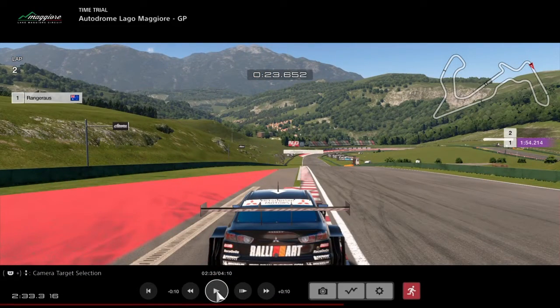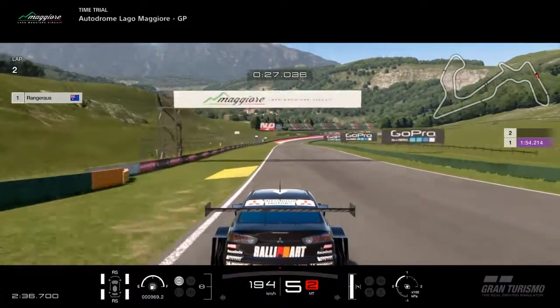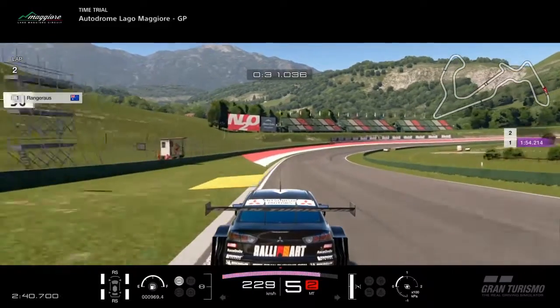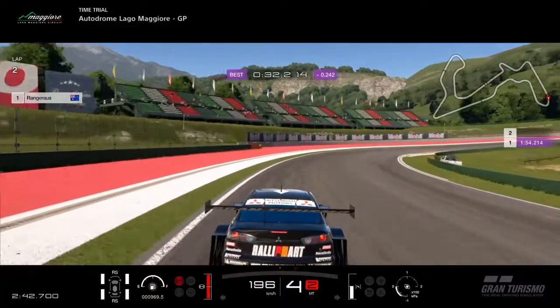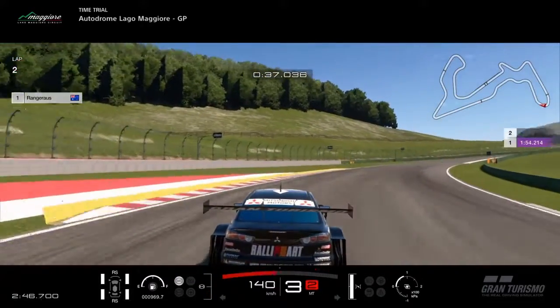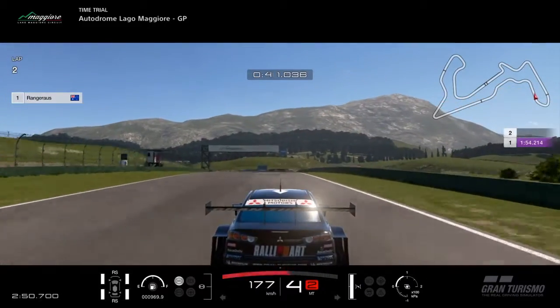We don't use FIA track limits in Race on Oz, so if you use all four wheels on the concrete apron or the tarmac runoff you will get a penalty. Use the end of the red and white curbs on the left as your reference for braking into the hairpin. Hit the apex and get on the power as soon as you can.